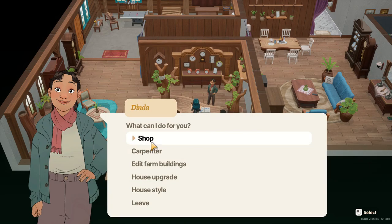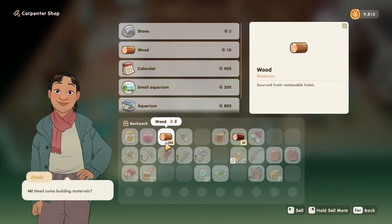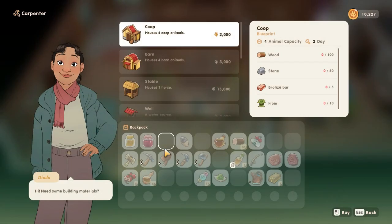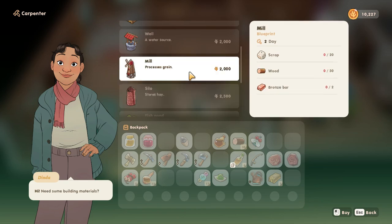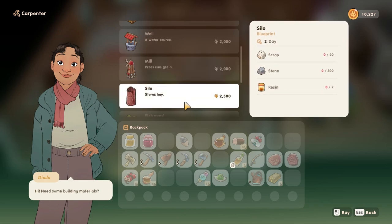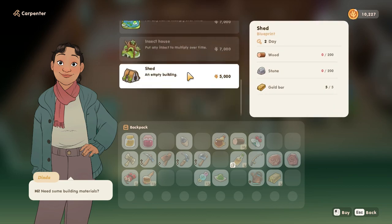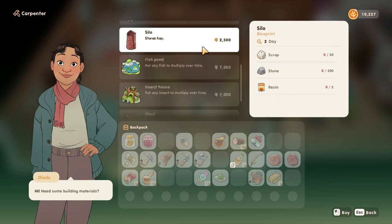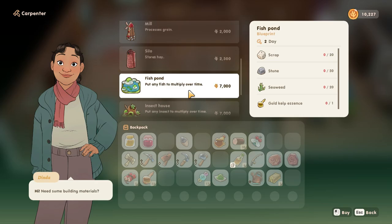I can sell wood — not for a lot, but I can sell wood and that will be enough. I wanted to see what a shed would take — and a silo, maybe, because winter is coming. There's the mill, which is how we process the grains. Silo's not bad at all — a little bit of resin, some scrap, and some stone. Two grand, twenty-five hundred — that's nothing. Gold bars... I don't like that, but okay. A silo's easy — we'll get that easily.